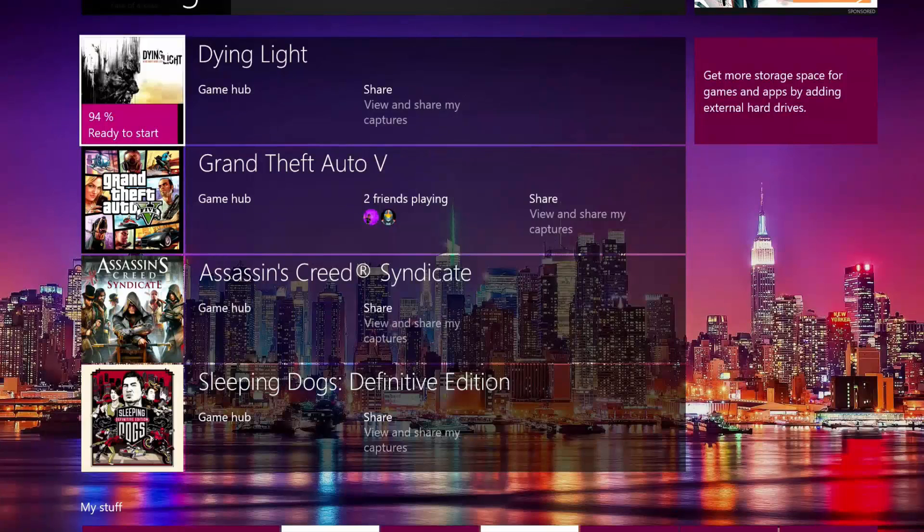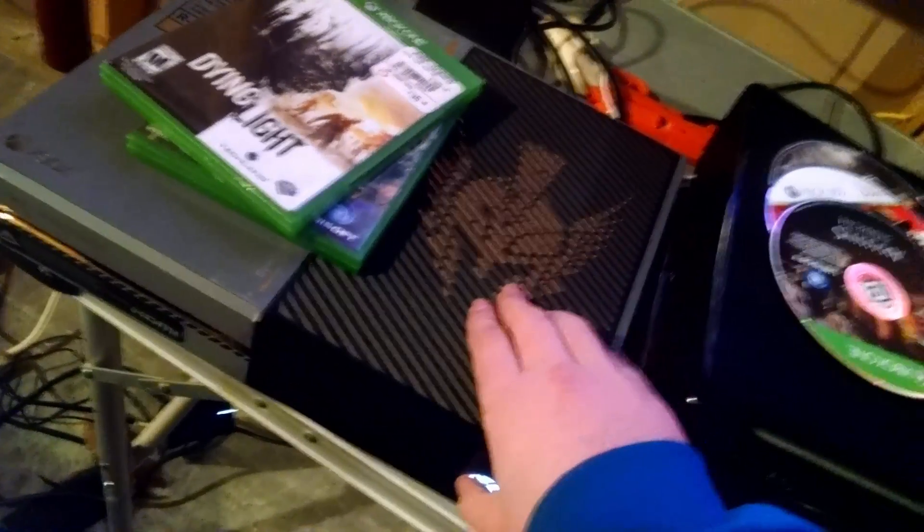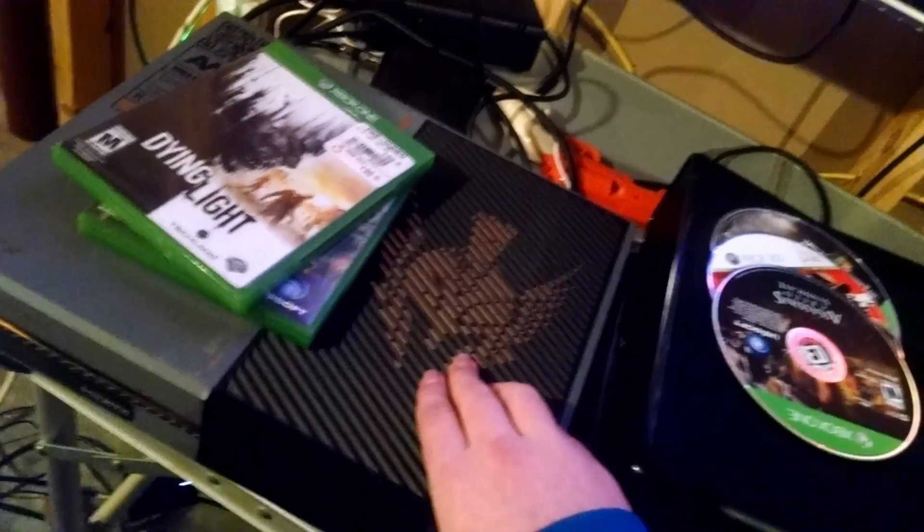The next thing is that you should turn off your console. So this is my Xbox right here — go ahead and hold the power button for about 10 seconds and it should turn off. Next, unplug it for about 10 seconds. Alright, now go ahead and plug it back in and turn it on.